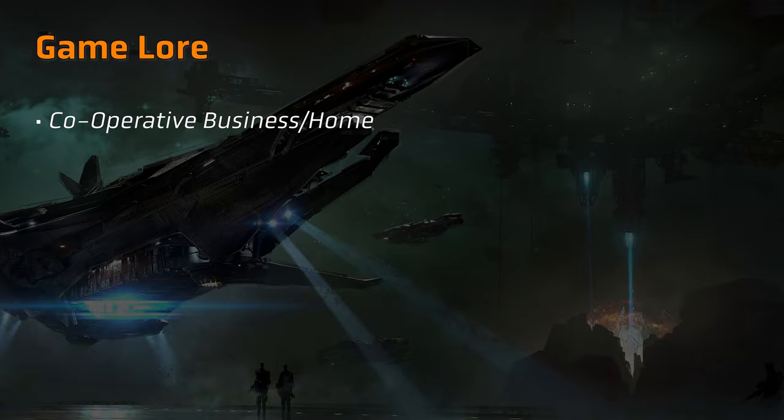The Banu in game are a species who value working together in a non-hierarchical manner, and particularly excel at trade and commerce. The Merchantman is the embodiment of these principles, combining various functions of large cargo stores, a marketplace, and meeting rooms to facilitate mercantile activities. Notably, there's no captain's quarters, as Banu tend to work together on a more cooperative basis.